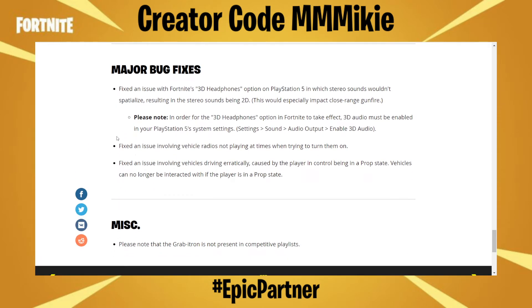The major bug fixes for Battle Royale: they fixed an issue with Fortnite's 3D headphones option on PlayStation 5 in which stereo sounds wouldn't spatialize, resulting in the stereo sounds being 2D. This would especially impact close-range gunfire. Please note, in order for the 3D headphones option in Fortnite to take effect, 3D audio must be enabled in your PlayStation 5 system settings. They also fixed an issue involving vehicle radios not playing when trying to turn them on, and an issue involving vehicles driving erratically caused by the player in control being in a prop state. Vehicles can no longer be interacted with if the player is in a prop state.